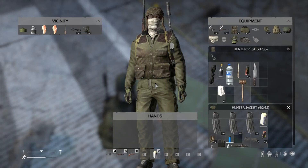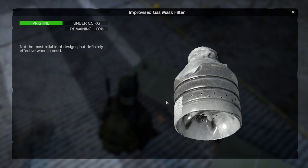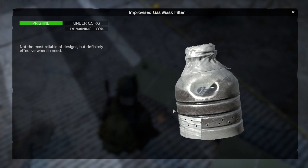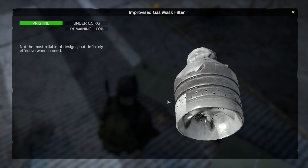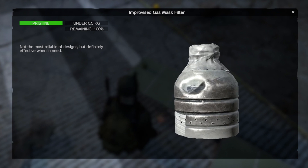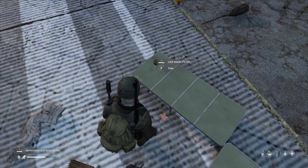Here we have the improvised gas mask. It looks like it's made out of the top of a water bottle and some duct tape with stuff inside it. I haven't figured out how to make one yet, so I will do a video on how you make it — but that is the improvised gas mask.